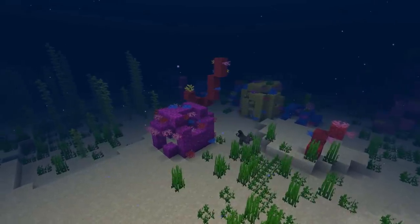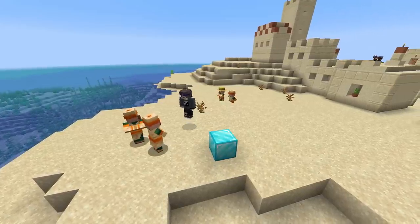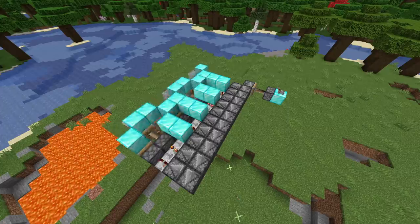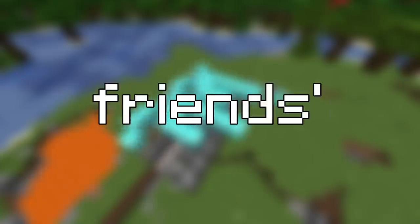Minecraft has a ton of cool features, but one of its very best is multiplayer. There's nothing more fun than impressing and fooling your friends — if you have any, that is. So to show you how to do just that, here are 22 Minecraft magic tricks that will blow your friends' minds.